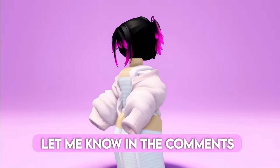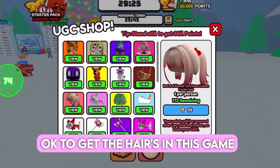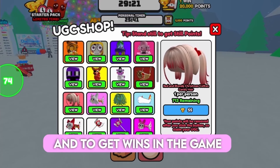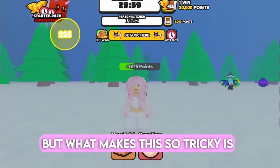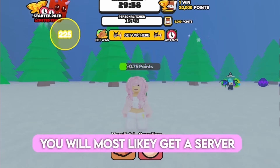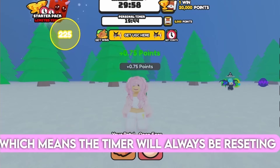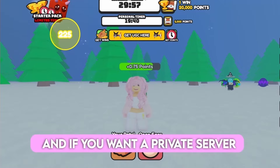To get the hairs in this game you have to get 55 wins. To get wins you have to stay still until the timer runs out. What makes this tricky is unless you get a good server, people will constantly be moving, which means the timer will always be resetting. If you want a private server, they cost 500 Robux.